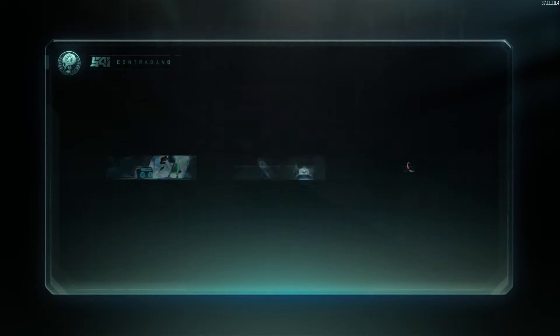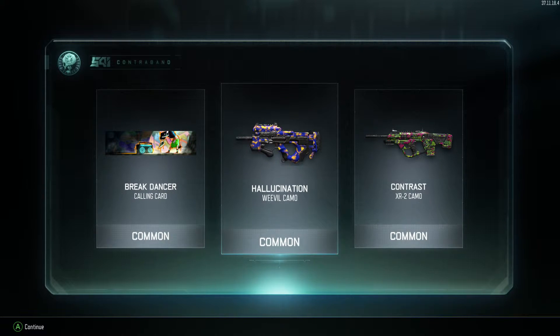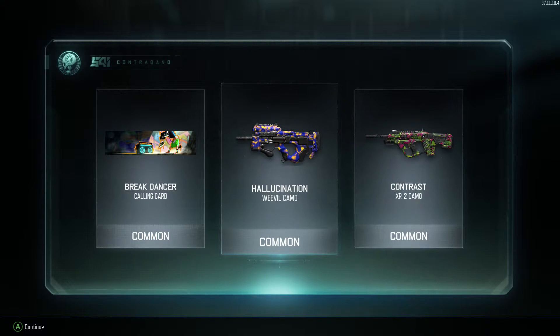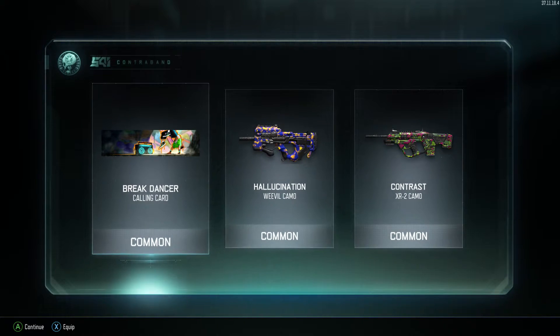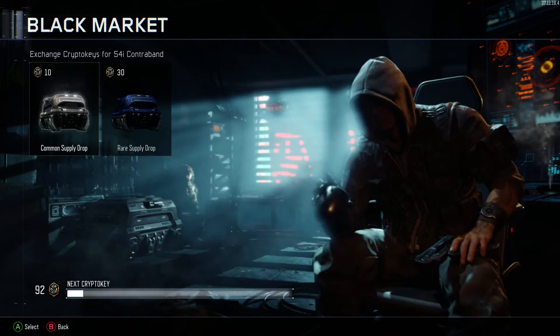And what have we got? Common, common, and common. I haven't been using the Weevil — I was told to try it, it was fairly decent — so I'm happy with the Hallucination camo, it looks pretty decent, a lot of people are rolling it. Not really wanting the other stuff, so let's go on to pack number two.